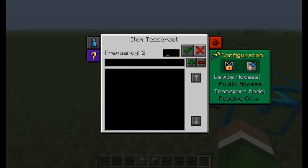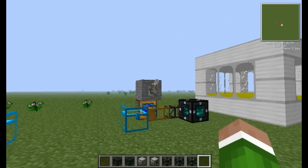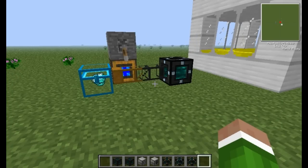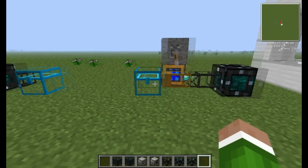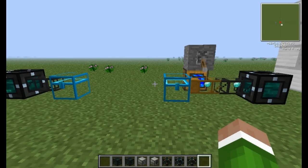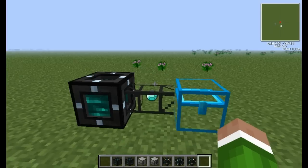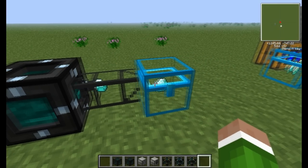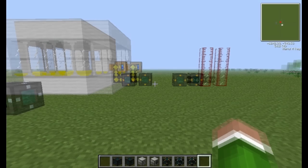You keep both on Frequency 2, and then set the receiving one to Receive Only. So let's test that out — put on the Redstone engine, pump some diamonds. These diamonds will be pumped through and into this Tesseract, and then into this chest. Now you can have this anywhere in the world; they don't necessarily have to be anywhere close. It will work perfectly fine.